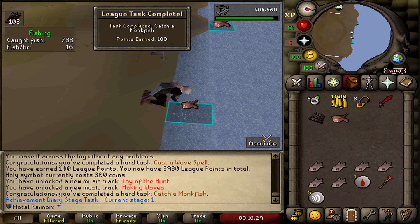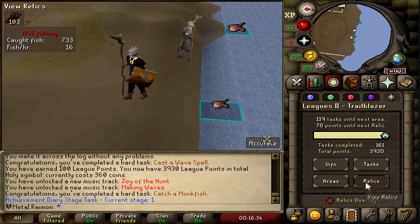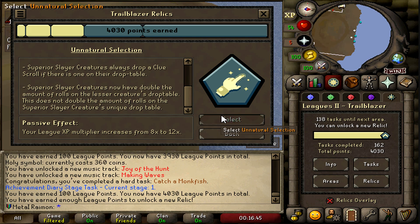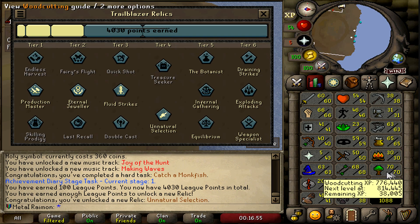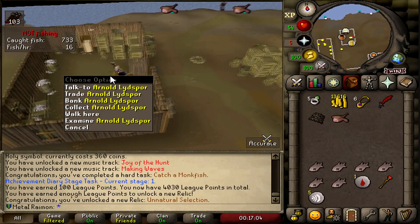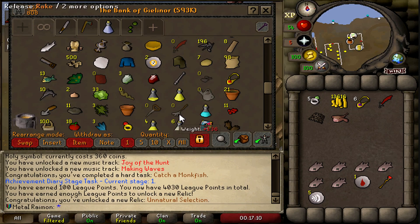I think catching a monkfish will give me the remaining points. Swansong is auto-completed from one of the things I've done. There we go — catch a monkfish, and now we can claim the next relic at last. We're going with Natural Selection, of course — able to choose a slayer task and more. On top of that, 12x XP rate after this. Finally. I wanted this to continue getting our fletching and woodcutting up, as it would speed things up significantly.